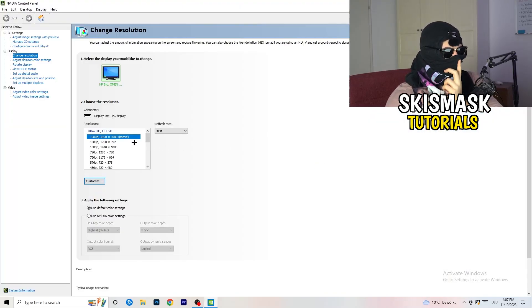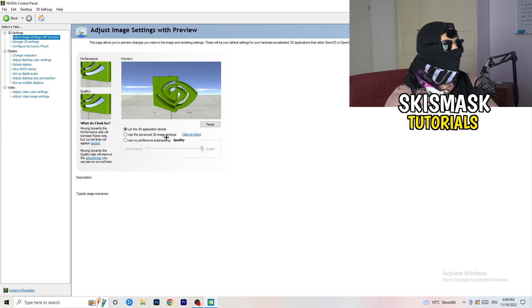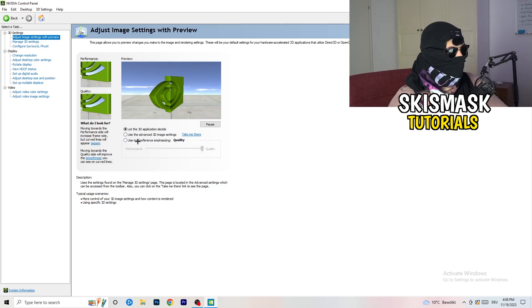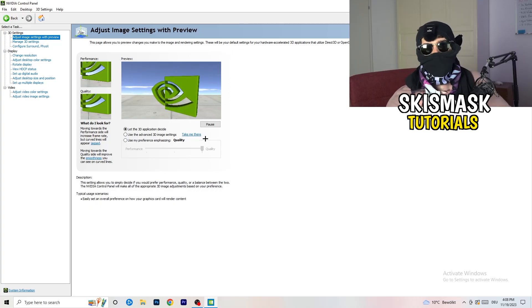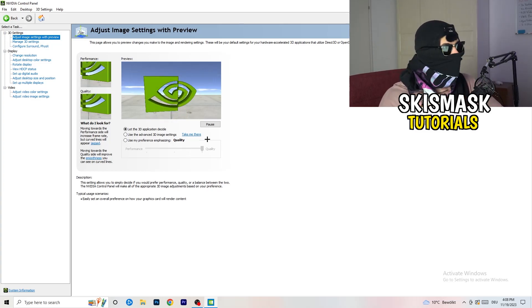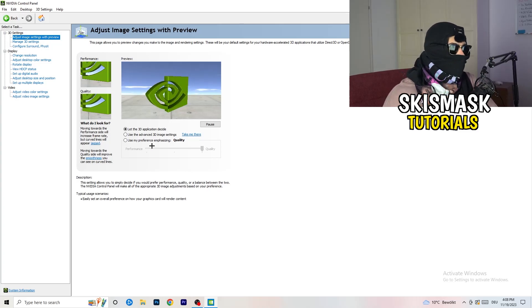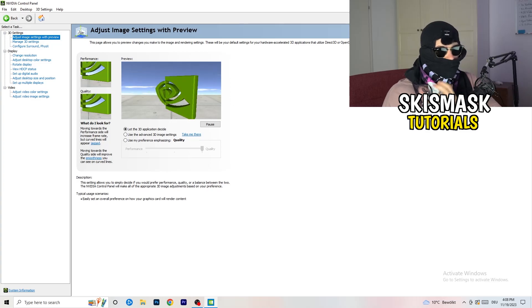Right-click your desktop and open NVIDIA Control Panel. First, check which resolution works best on your PC in-game — for me it's the native one. Then on the left-hand side go to 3D Settings, click Adjust Image Settings with Preview. You'll see a quality-to-performance slider. I'm currently on Quality, but to increase performance and reduce FPS drops, drag the slider toward Performance.